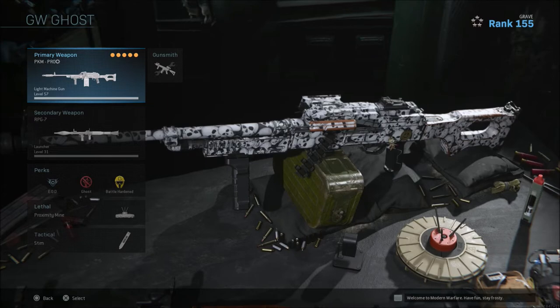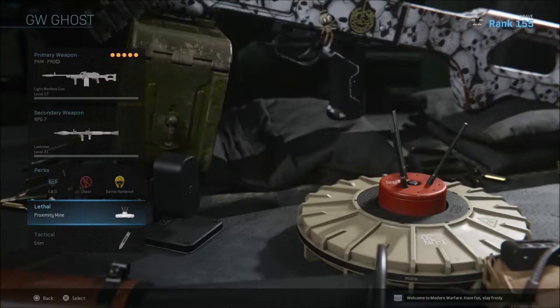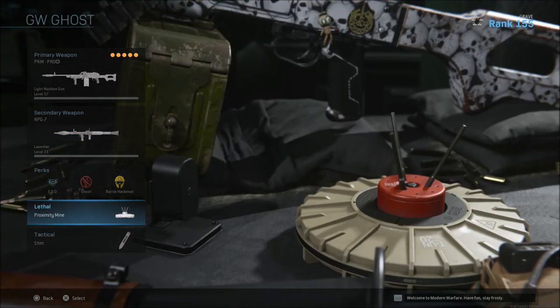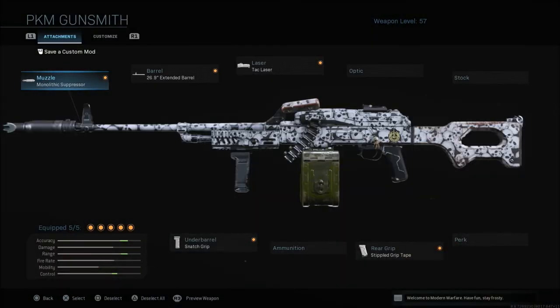We're going to look at this first class setup. Of course it's my usual perks: EOD, Ghost, Battle Hardened, proximity mine, stem shot, and an RPG. This is what I always use in ground war. I'll change the RPG out to the Deagle and the proximity mine out to a Simtex. This first class is my personal favorite.